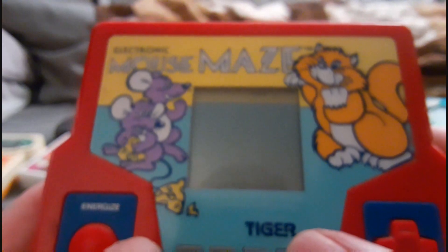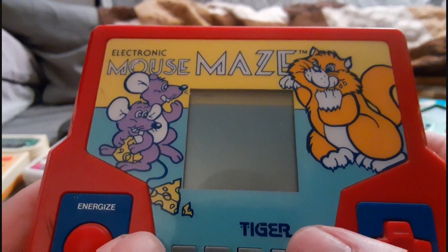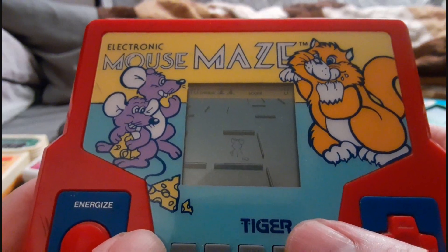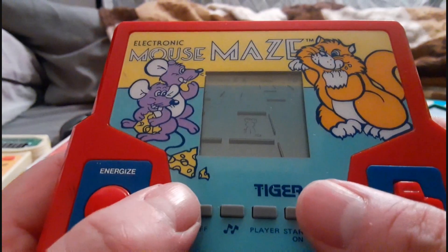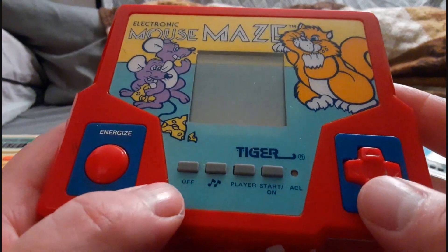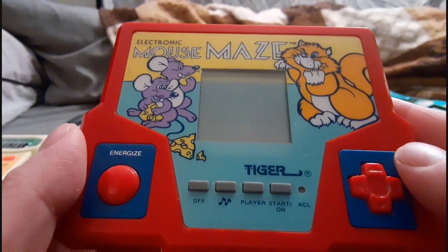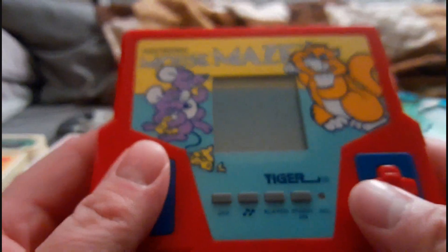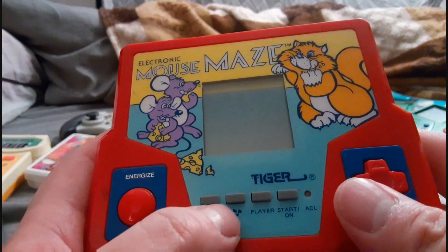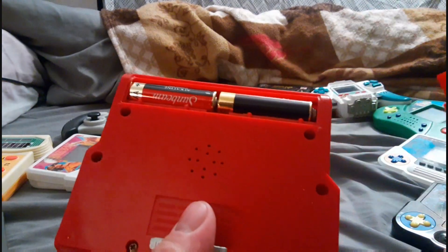It doesn't start up right away — you have to push it again. There we go, takes a second. So there's your power off button. It's actually two players — you can take turns with another player after you get killed by the cat, swap it with another player and take turns that way. That button is just to turn off the sound.